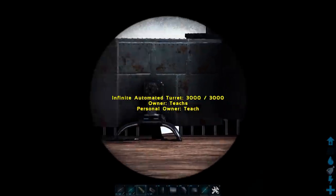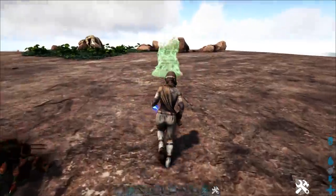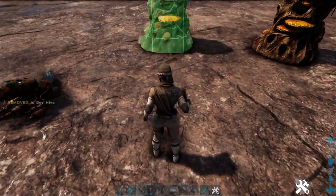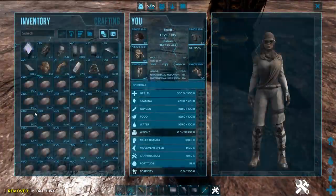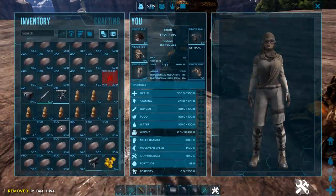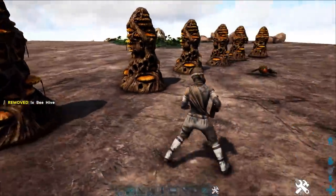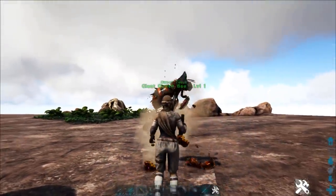You can raid somebody's entire base like this. I'm going to put a whole bunch of these things down and show you what it would look like to have an army of bees raiding somebody's base. Now, I have had it happen before where the turret will shoot past the regular bees — the ones that are supposed to be soaking — and hit the queen bee. It doesn't happen very often; you could put them in a box if you wanted to.